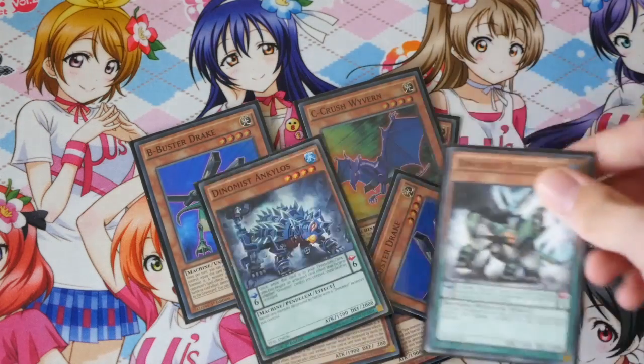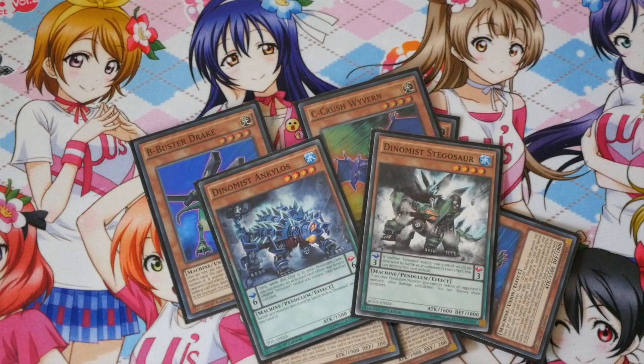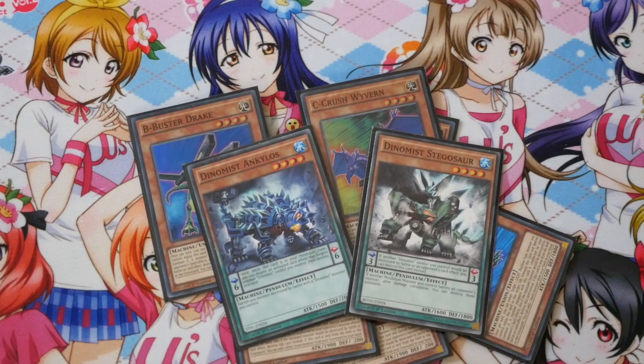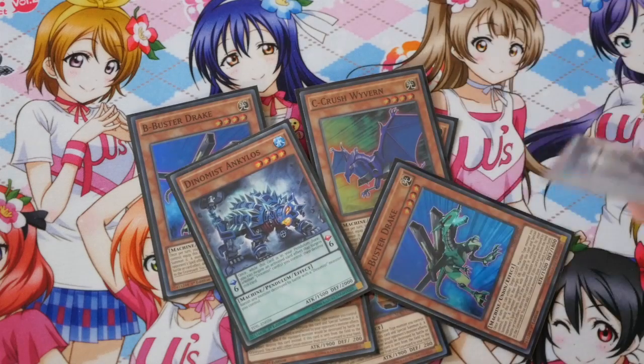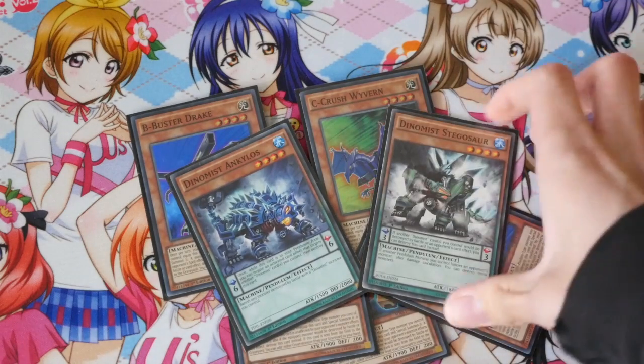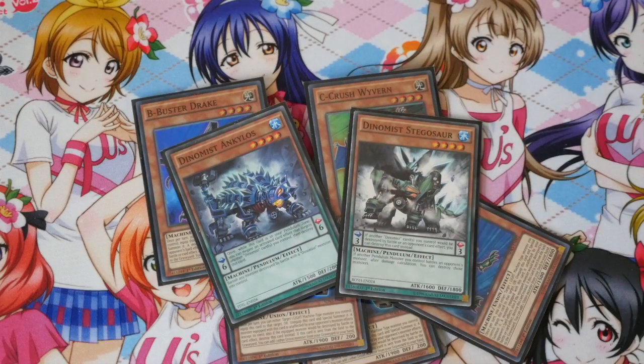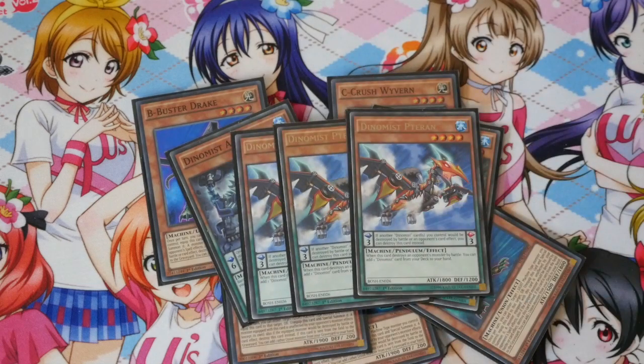Got a Dynamist engine — I got one of each of these, all Dynamist scales. All the three scales stop them from being destroyed, and all the six scales stop them from being targeted. Stegosaur's actual effect isn't really very useful — it's basically you destroy both if it's a Dynamist. But Anki's can banish anything, which is nice. Terran — I got three of this — you basically just search any Dynamist card, which gives you access to a nice bit of the engine.